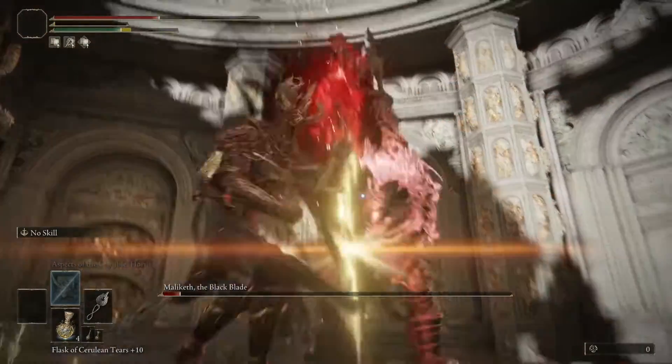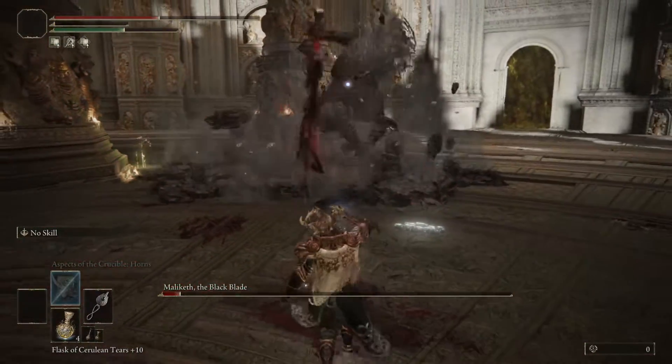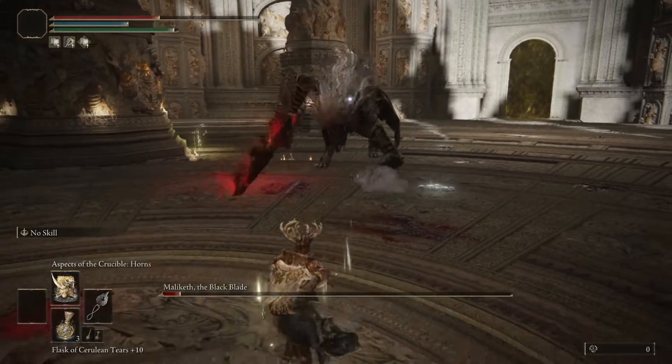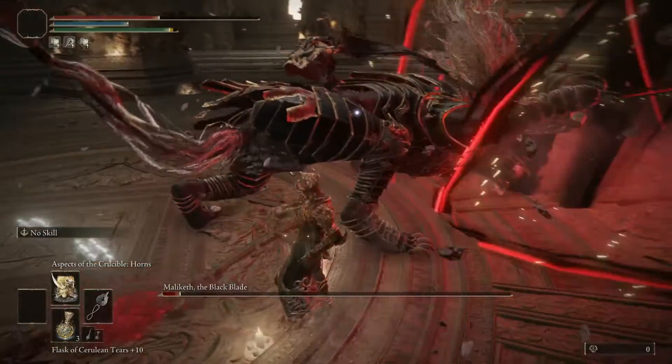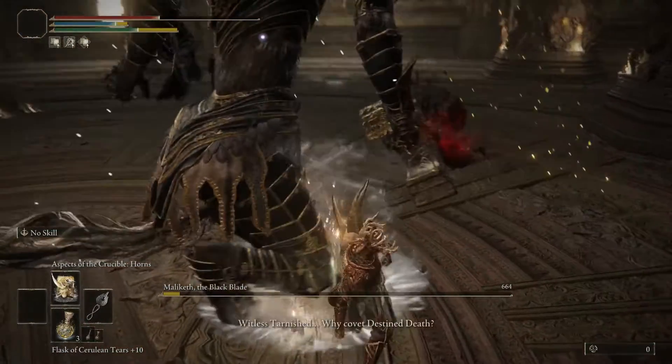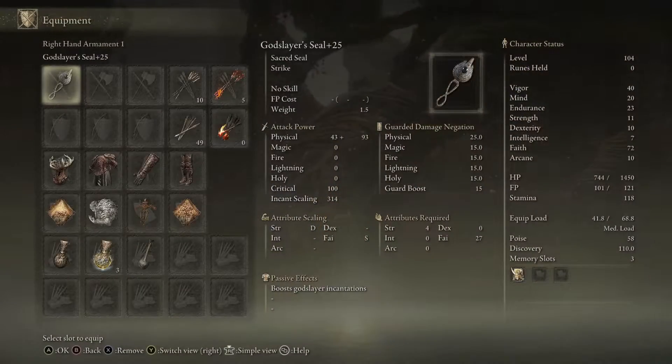Jump up on the pillar. He's going to stab the ground. Now I'm a little scared — I don't have any more healing, so I'm going to back up until he does his free attack again, and here it comes. And that's an easy kill on Malekith because he is absolutely garbanzo. I'll see you next time.